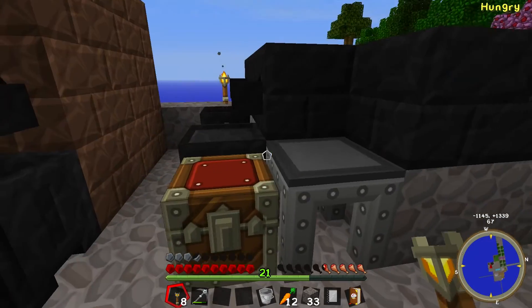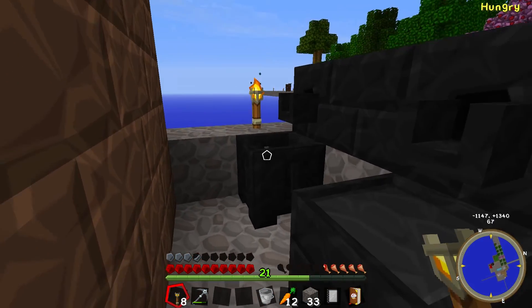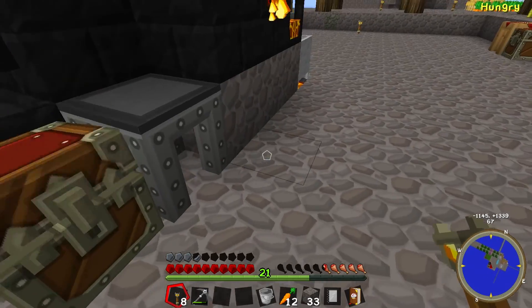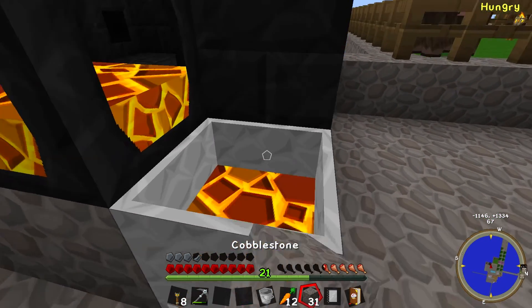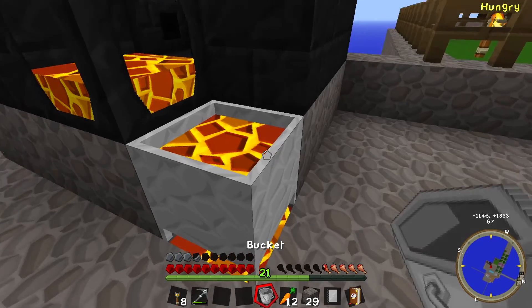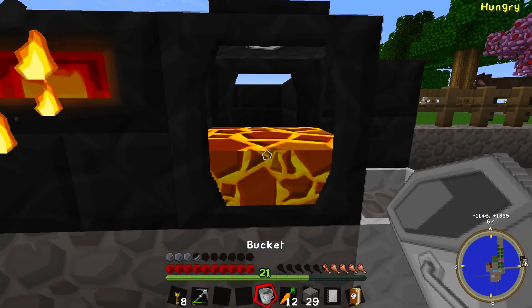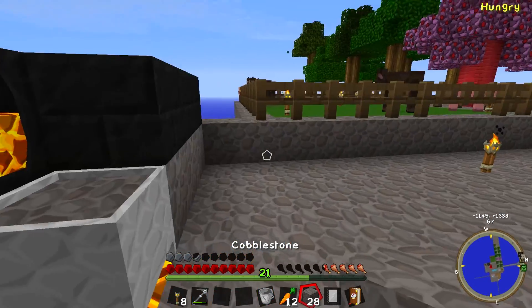I put the smelter right beside it, and the tool forge to the right, the casting basin and the casting table, and right there are all the casts. And the crucible that gives me more lava is right there, which is good since I can scoop it up and put it right into the smeltery — which is kind of the reason I put it there in the first place.